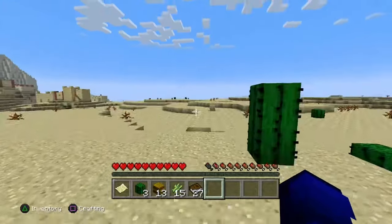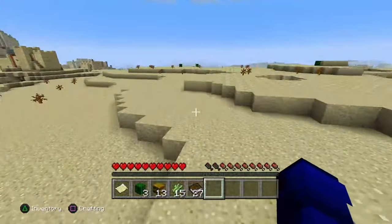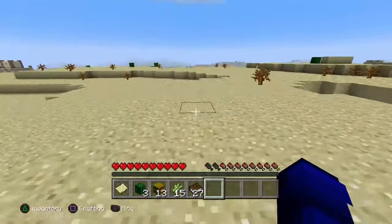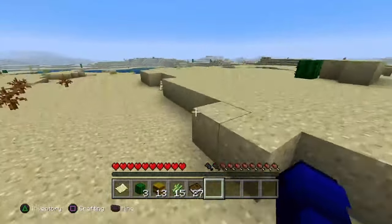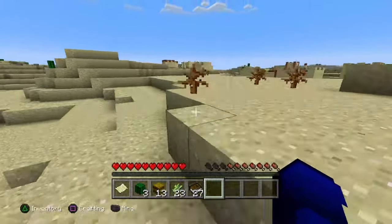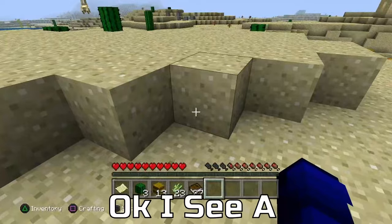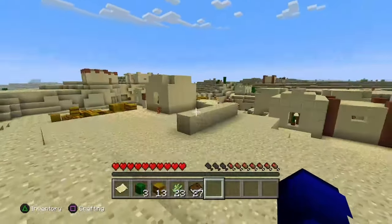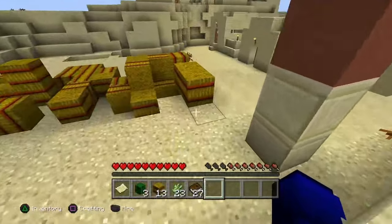I don't know if there's a forest nearby, but that looks like the same village. I'll just keep walking this way and see if I can find a desert temple or a forest — oh, another village. Let's go there. I don't know if there's anything really different. Oh, I see a tree — let's get these hay bales real quick.